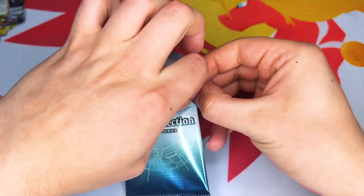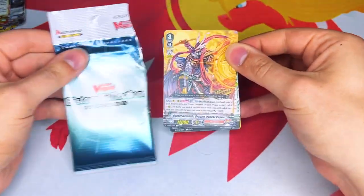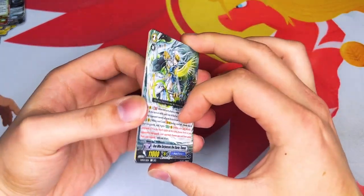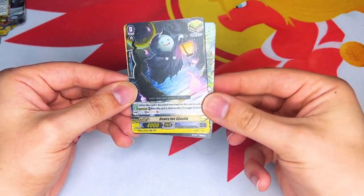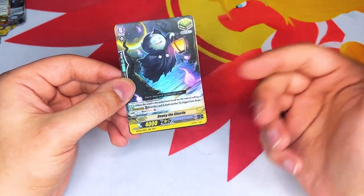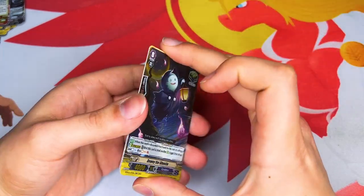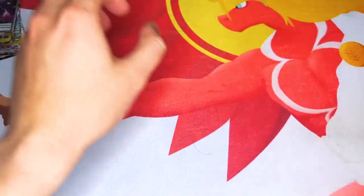We got a Hyakki Vogue V series reprint, Thavas reprint — the grade three with the original stride skill — and Dewey the Ghostie. Love that the ghosties are coming back. Love that Beatrice support. It does the binding and the counter charging and the soul charging. So it's just nice to see these cards get 15 shield and 10k power, bringing them back.